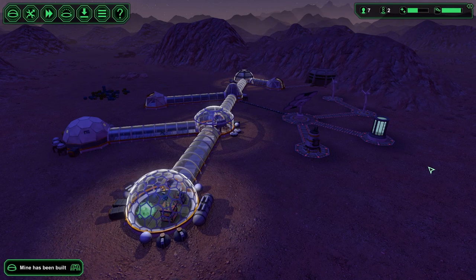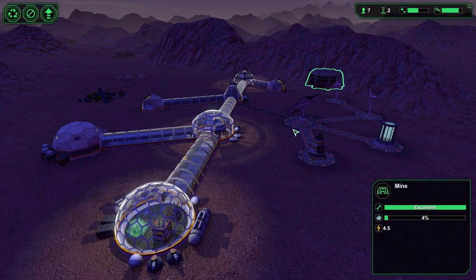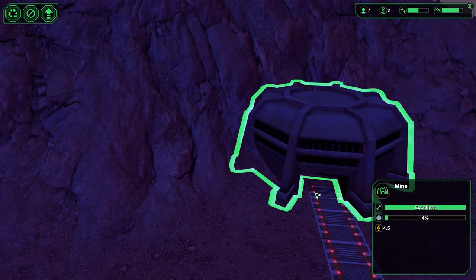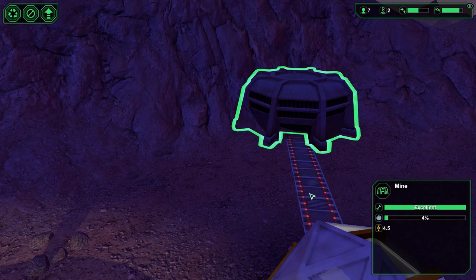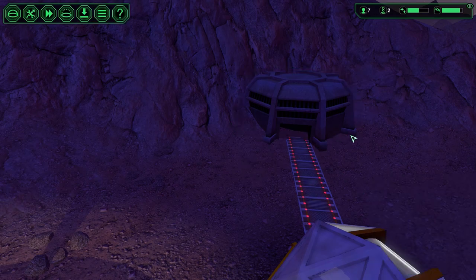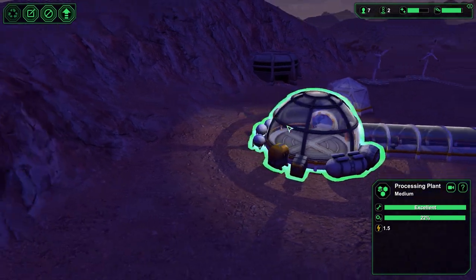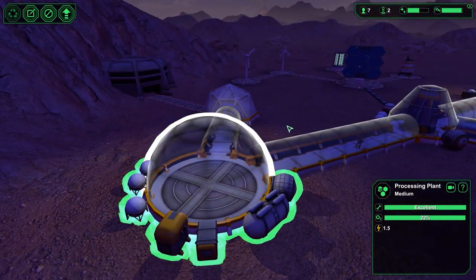Hello, my name is Etalyx and I am here today returning to Planetbase. We have a lot of work to do. The mine has most recently finished construction — I'll zoom in to let you get a more detailed look at it. We're going to start sending in our workers to dig out resources that are going to be transformed here in the processing plant.